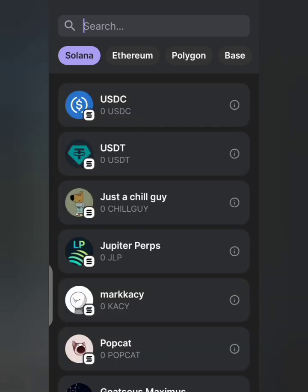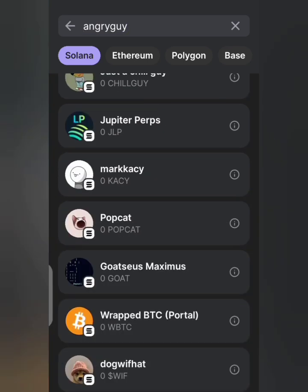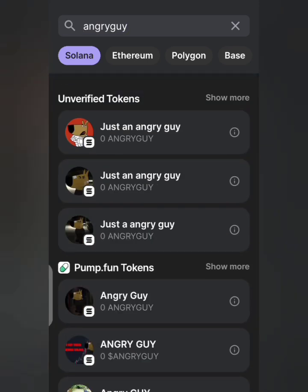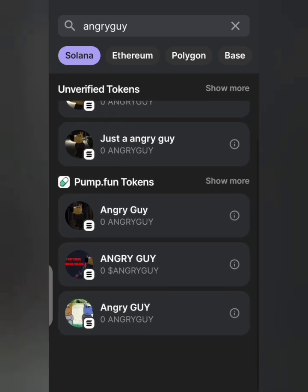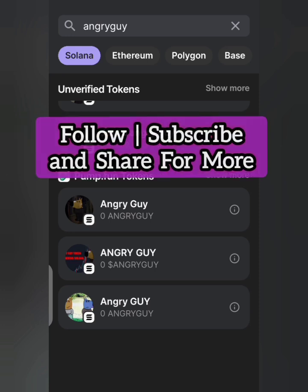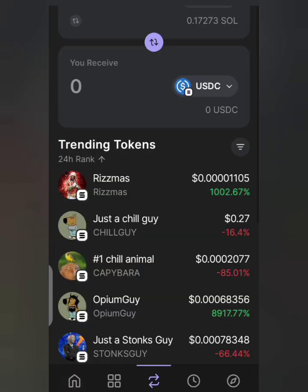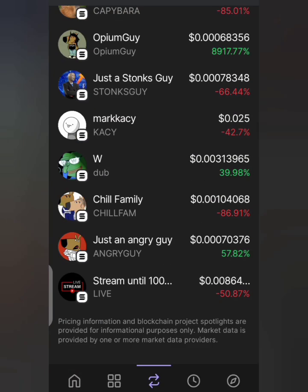Simply search for 'Angry Guy.' You can see Angry Guy appears. Now go back and be very sure — you need to look at the icons carefully because there are many tokens that copy the original. The original token is what you want, so make sure you are buying the right one. Let me verify the image — okay, it's the actual Angry Guy token.